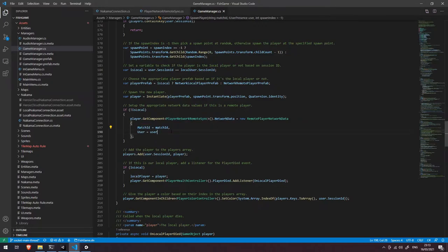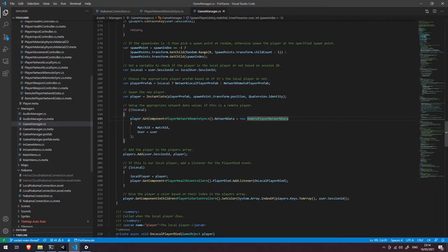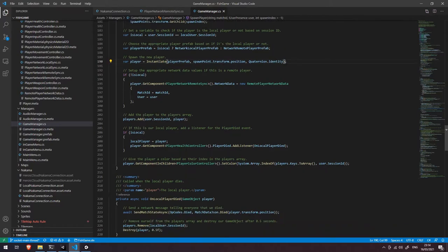We instantiate that player prefab at the particular spawn location with quaternion.identity rotation. If this isn't our local player, we try to get the PlayerNetworkRemoteSync component and set up some network data on it — the match ID and the user. The RemotePlayerNetworkData class exists so that for any remotely connected user we have a reference to their iUserPresence object, allowing us to match incoming network requests to the correct game object to update position and velocity. We also have a reference to the current match ID. Back in the spawn function, we add this player to the players dictionary using their session ID and the instantiated player object.